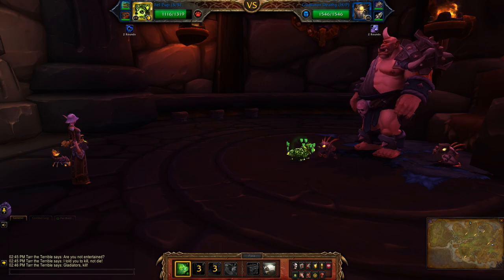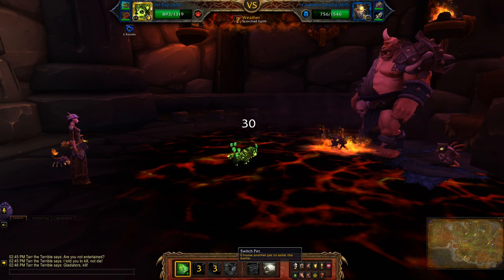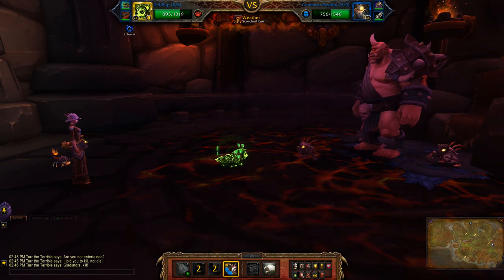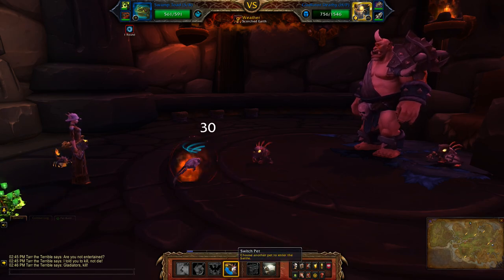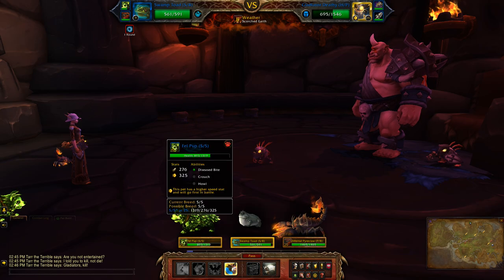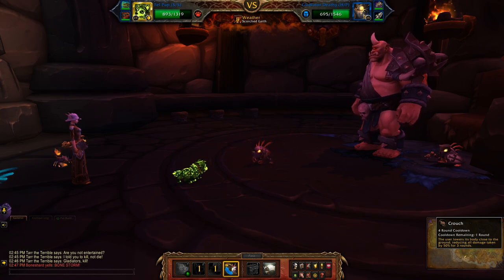Similar to my last strategy, this is where I actually flip in my leveling pet for one turn, because he just gets stunned, so it's pretty safe to use. Then I'm going to switch back to my pup and finish off.